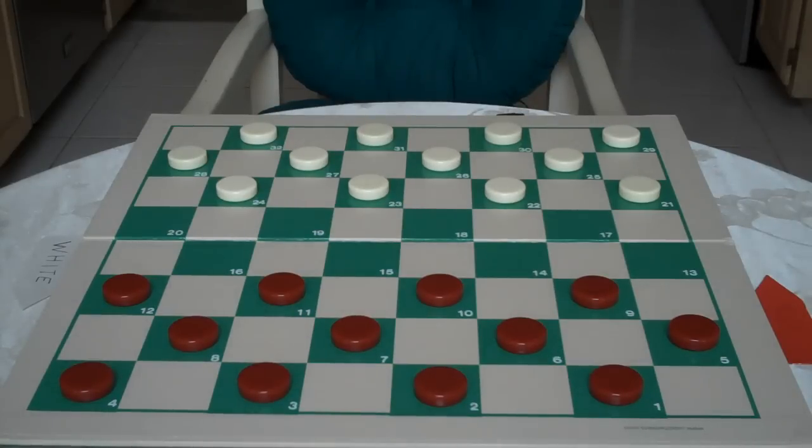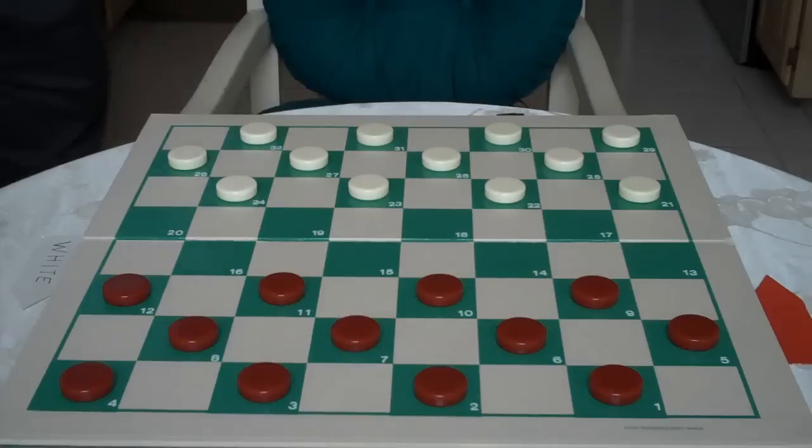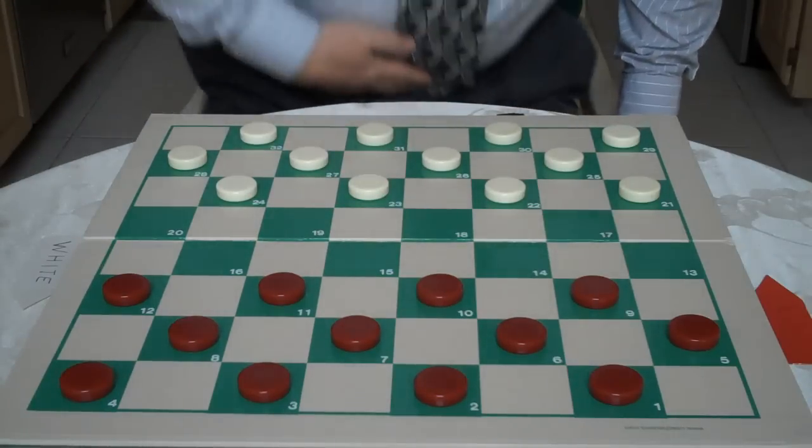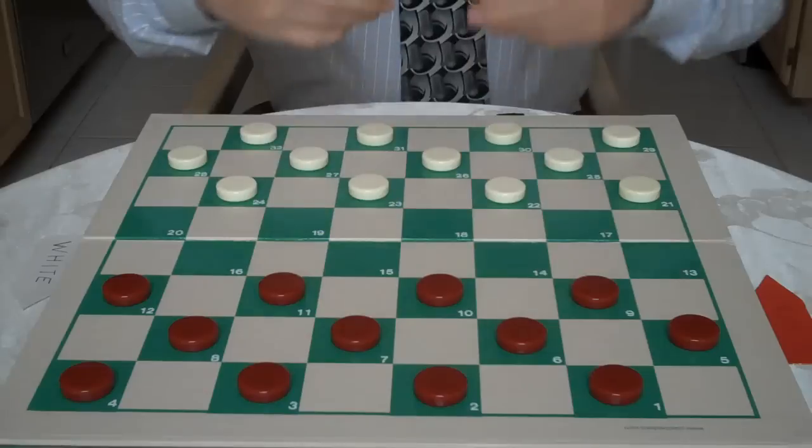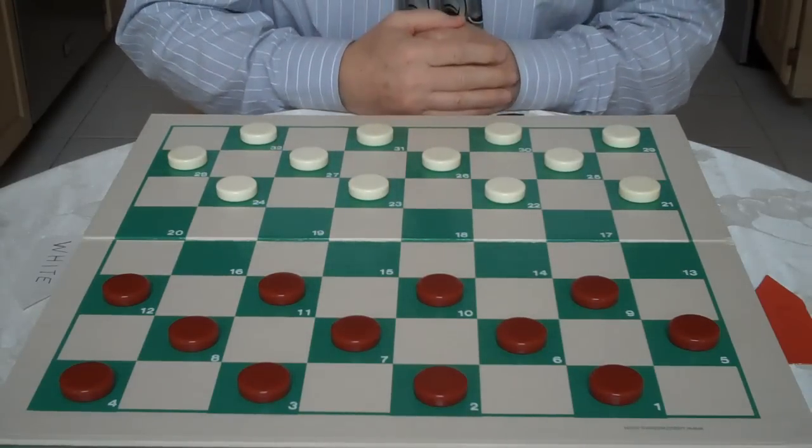Hi. Welcome to Play Along. Today we're going to go over the Go As You Please opening called the Double Corner. You will be Red. You can play along or watch.